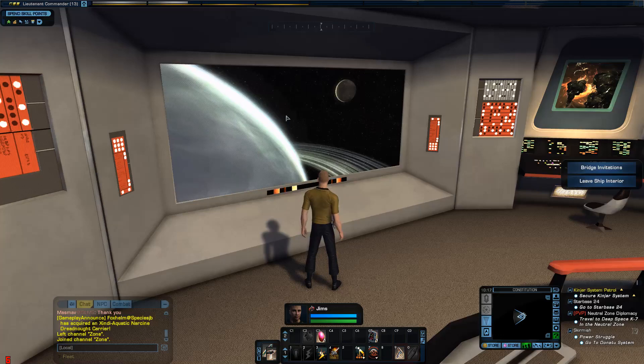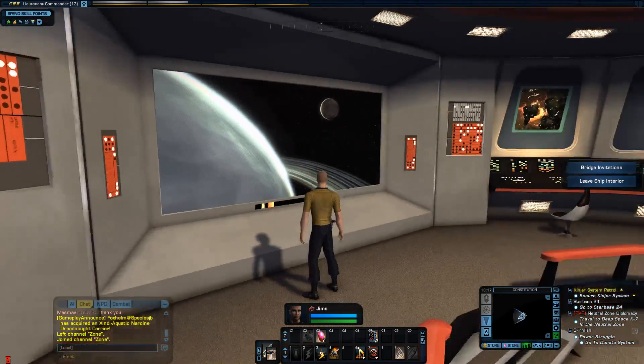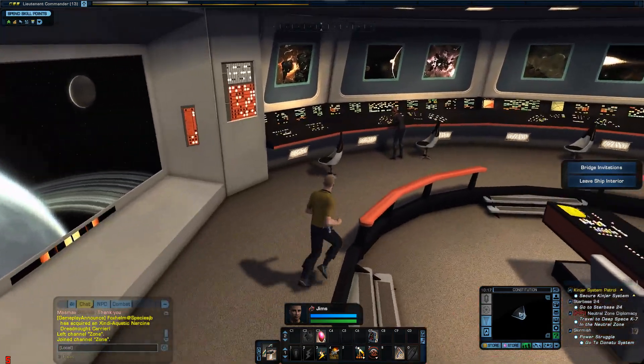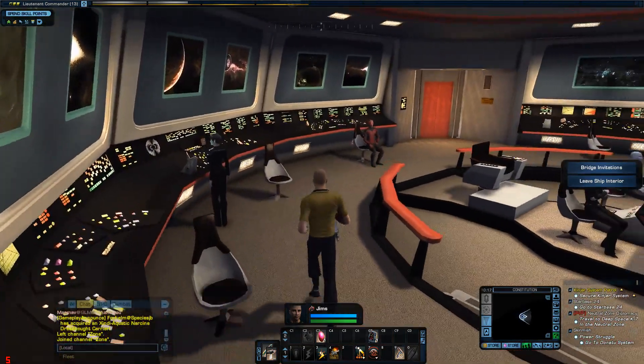On the other ship that I had, the original Starship, your screen was live — you could see out into the actual world. But this is static, which is a pain. I suppose it's more in keeping with the program. So this is the bridge anyway.